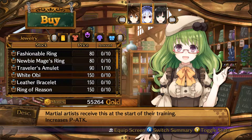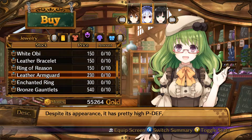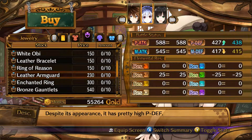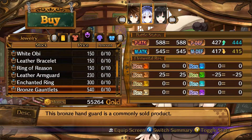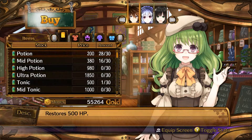This one gives you a bit of P attack, which is not bad, but these ones are more expensive. There's defence — where are the stats? Gives you extra stats. Magic. So none of them seem particularly interesting.